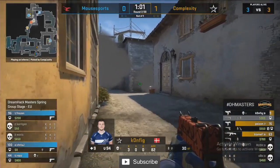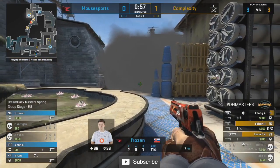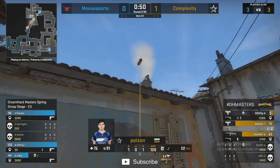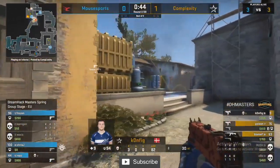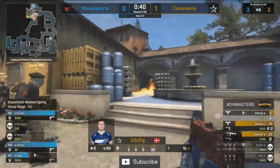It's going to be Frozen and Chris J here to try and hold on to this B bomb site. They do have a bit of a crossfire — there's this one-way through smoke. That's going to give a gap for Frozen to peek through. Complexity have the utility, Config looking like he wants to lead the charge, and at nine points of health that's quite the risk to run.